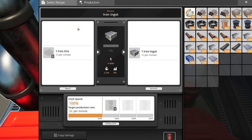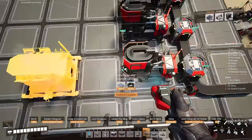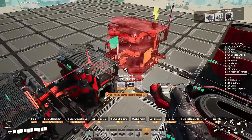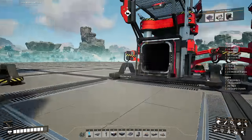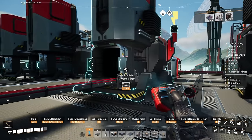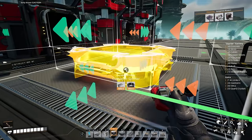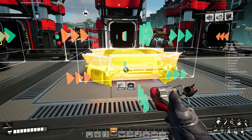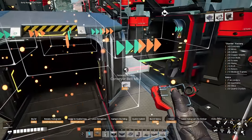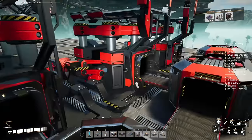We'll set these smelters to be doing iron ingots, and in front of them we'll add six constructors. We'll add a constructor in front of the first one two squares away, then hold control and place down a total of six more. The first three constructors can go straight into the constructor from the smelter using a mark one belt. From the last smelter, we add a splitter, then splitters behind all of the other constructors, adding mark one belts between all the splitters and the constructors.